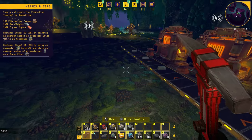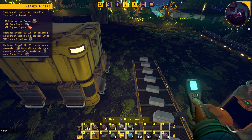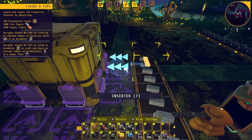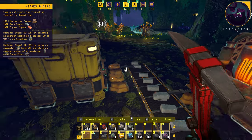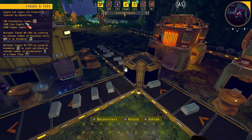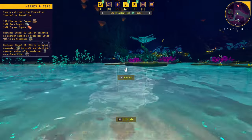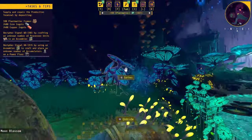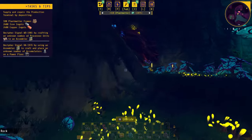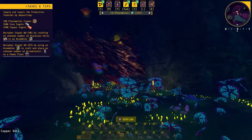Now we've got the iron all done. While we're waiting for that to set up, we'll grab the iron ore and slap it in a box for now. Then we'll go on to the other side and do the same thing for copper, just so it's a little bit closer so we don't always have to walk back to the beginning to get our basic copper and iron.